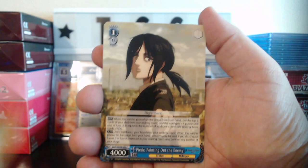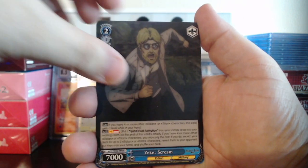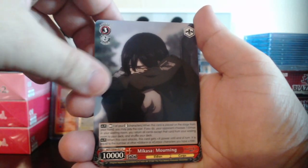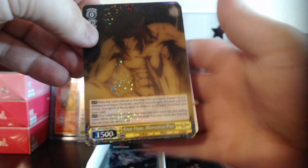We got Porco Harsh Words, Paik Pointing Out the Enemy, Zeke Scream, Gabi War Hero, Falco on the Run, Reiner Past the Shadows, Mikasa Morning, Aaron Titan Alternative Plan rare, and Jaegerists.